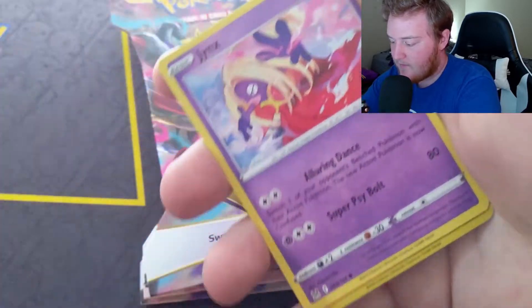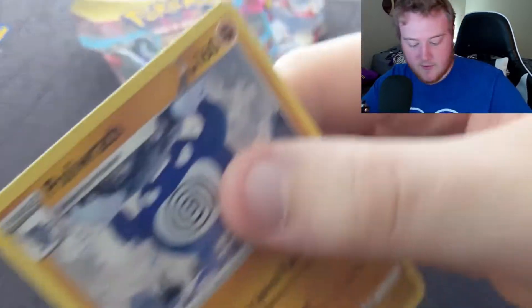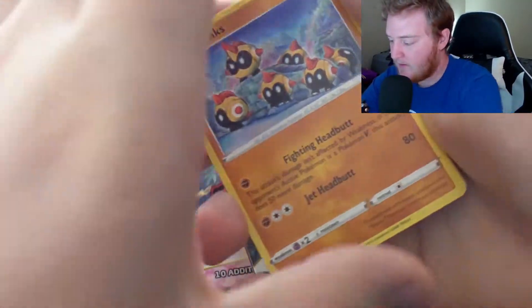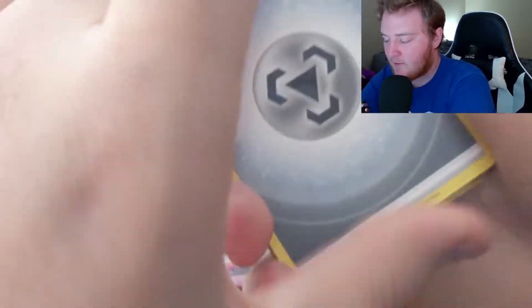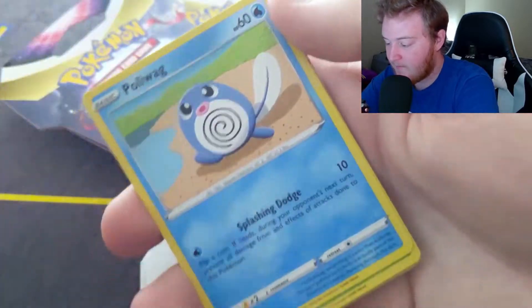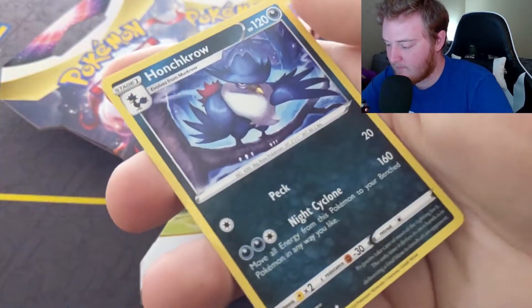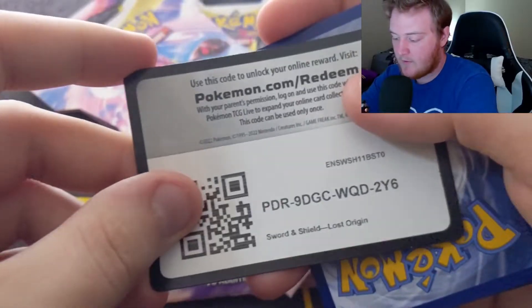That's a cool little Pikachu. This is our reverse, and we already got a non-holo to start us off — first pack not too well. See if we can do better on the second one. There goes the code card. Non-holo still. Okay, not looking too good.